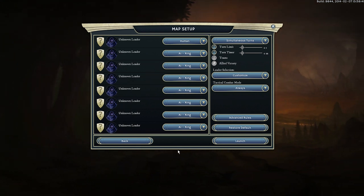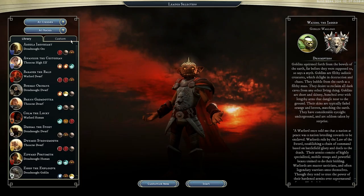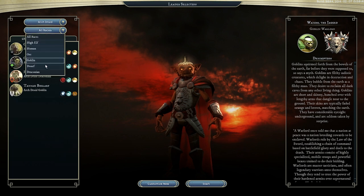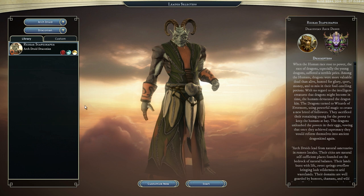Because it's a random map, all of our enemies have been set up randomly as well, so we're going to see who we can choose. We're planning today to show off Resgar, the Draconian Archdruid.